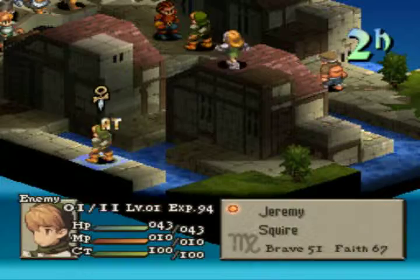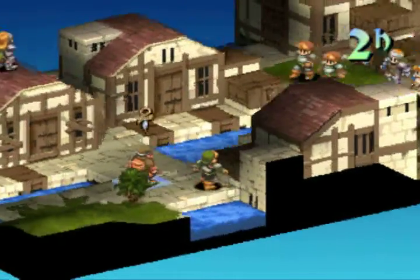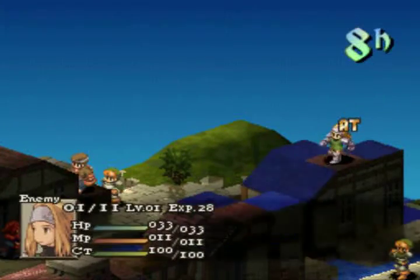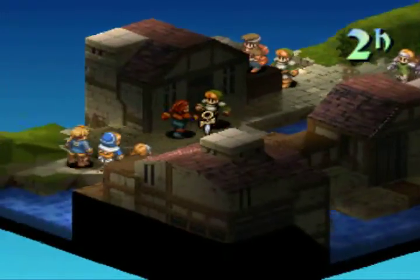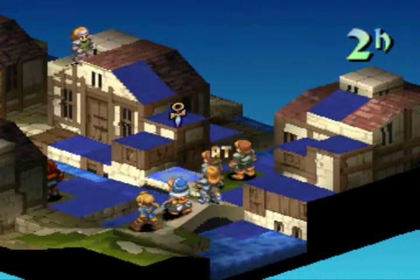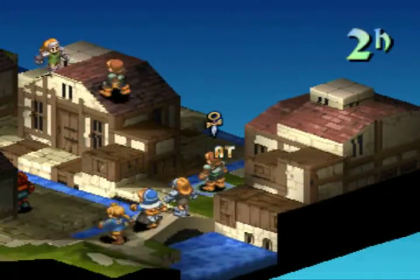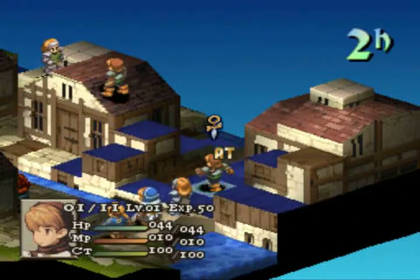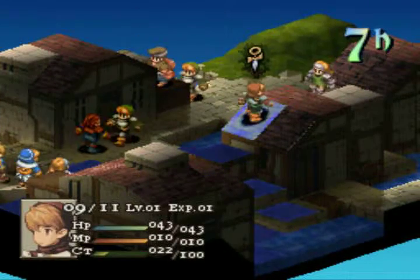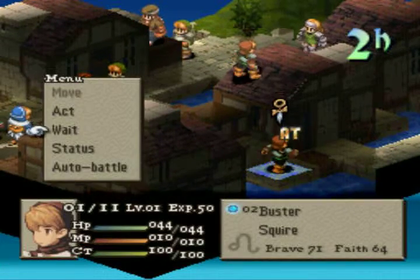I would prefer to have all my allies under my control because it's better to have everyone under the same mindset in a tactical game. These enemies are really fast. Alright — you can see that character I just moved; I didn't do anything else. He'll be getting his turn a little bit faster. When you move or don't act, or act and don't move, your CT gauge fills up. It starts to fill up at 20.